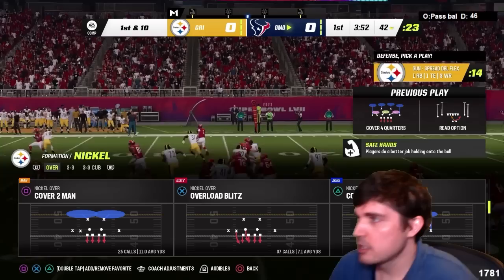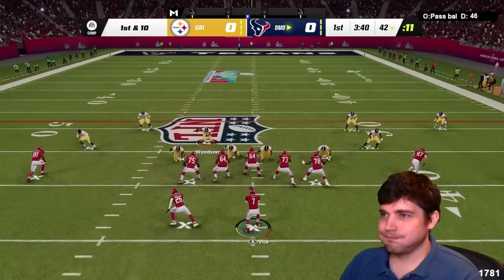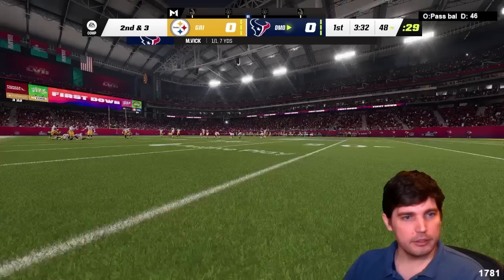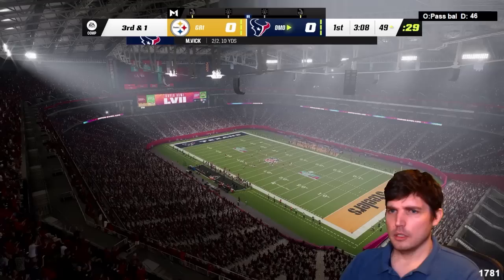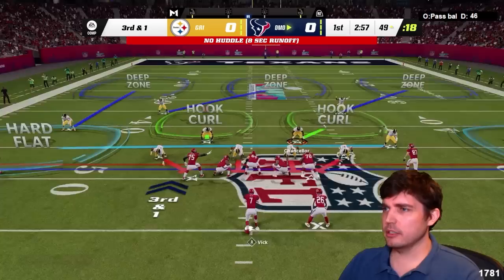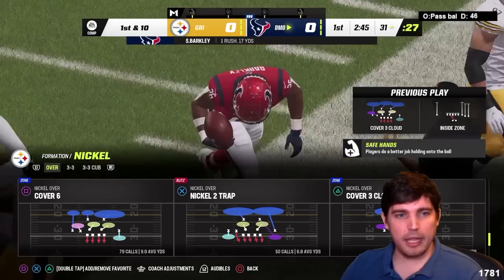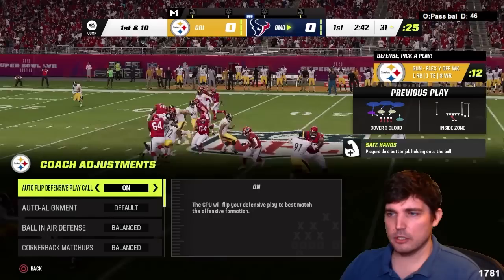Steelers versus Ravens this week? I predict pain. How did he win that instantly? That was crazy. Is there a trick that I'm missing for how to win those instantly? He got me. Is it just spamming A? That's what they're doing to win those instantly? It's auto-flip on. That was kind of a weird auto-flip — it flipped away from the string. Spam A before contact.